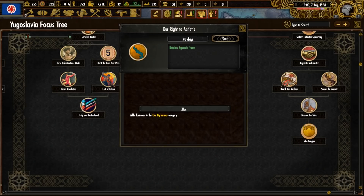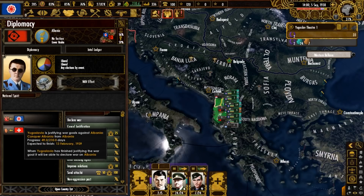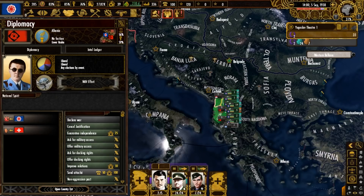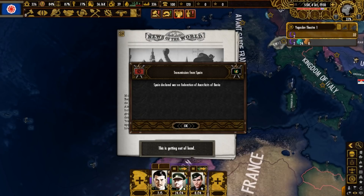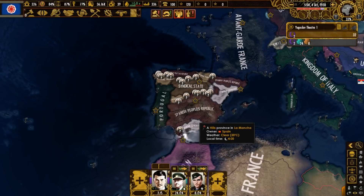Moving down the foreign policy path, we do our right to Adriatic, join League Solar (the French faction), and complete that part with Balkan Dominance. Our next target is Albania, which is being guaranteed by Switzerland, which surprised me a little. Something is happening in Spain — the National Front splits, Spain declares war on the Federation of Anarchists of Iberia. There's a lot of Spain fighting Spain action, and after all of this the borders look like an abstract painting.